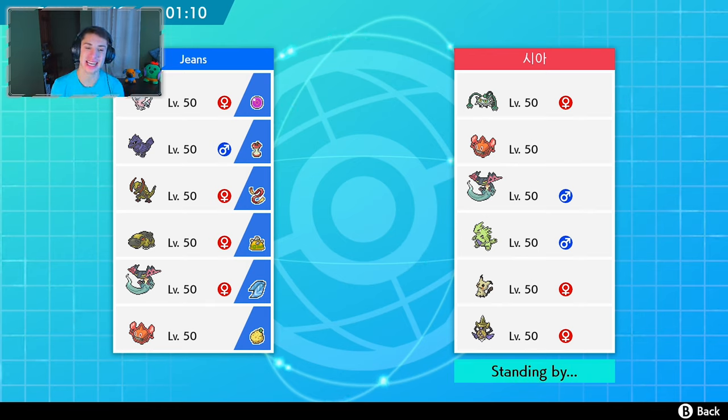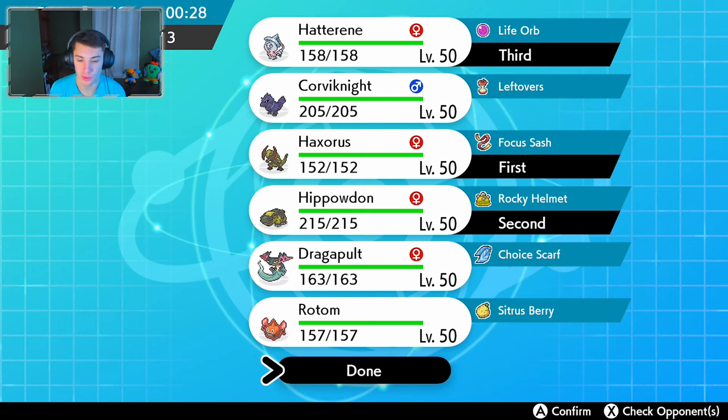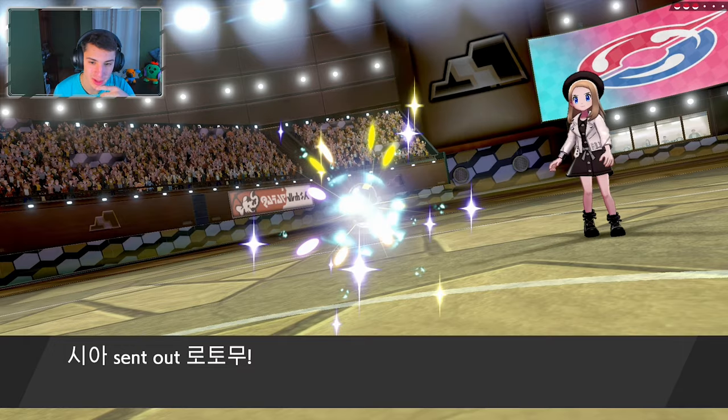Hopping into the fourth and final match — this guy's rocking Ferrothorn, Heat Rotom, Dragapult, Tyitar, Mimikyu, and Aegislash. Our Haxorus could do some work on Mimikyu with Mold Breaker. Hatterene is definitely coming in here to eat up Ferrothorn and Aegislash. We're going with Hippowdon, Hatterene, and Haxorus — we'll lead with Haxorus hoping he leads with Mimikyu, since we have Mold Breaker and outspeed it.